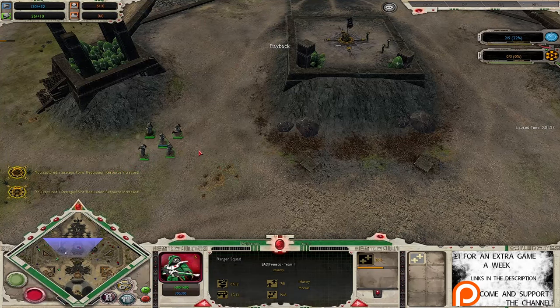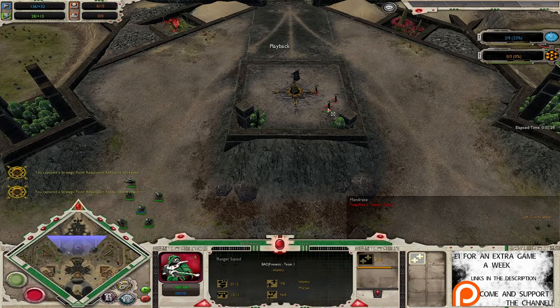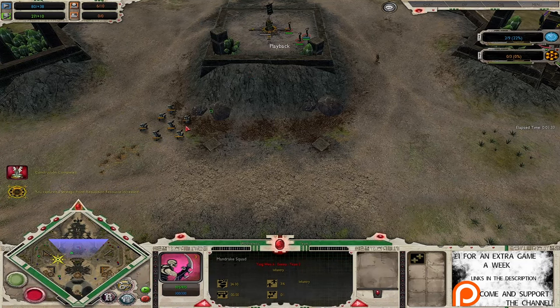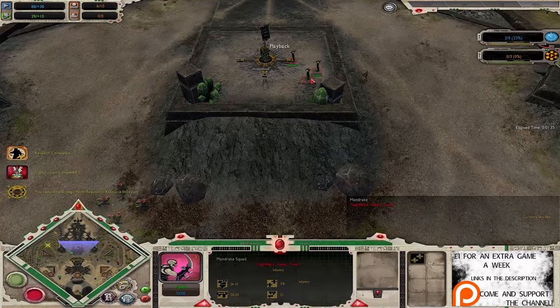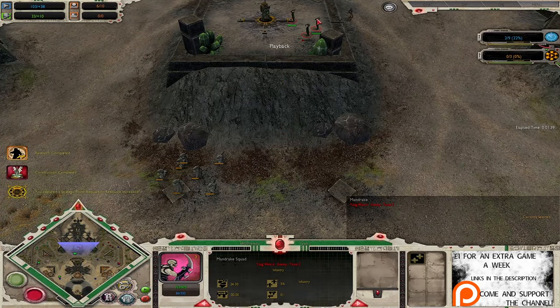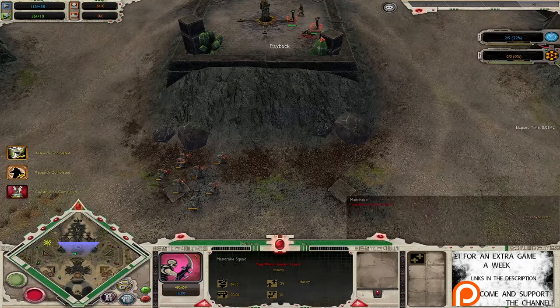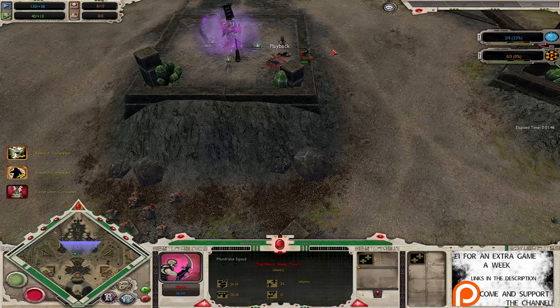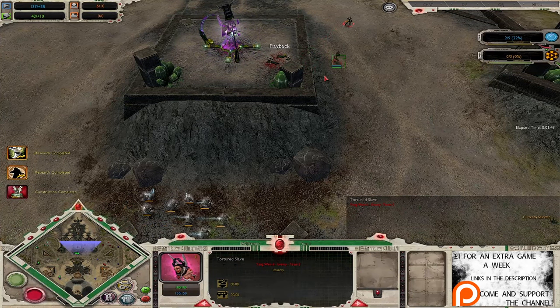The Dark Eldar do struggle a bit with infiltration detection. They do have their global soul ability, but they really struggle collecting souls in the early game. Rangers do a fair bit of damage in the ranged department, especially against infantry. Against heavy infantry they do very little damage, but lighter armour — like these Mandrakes — no mass, no pass for them. Losing two models there quite quickly already.